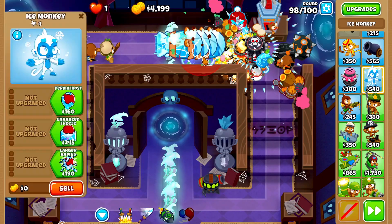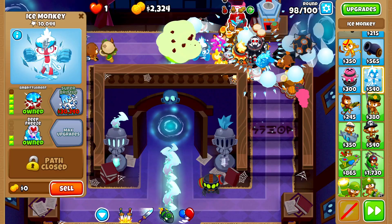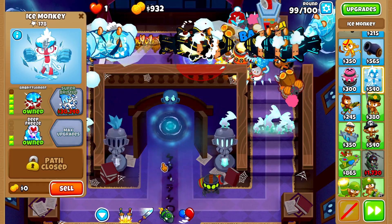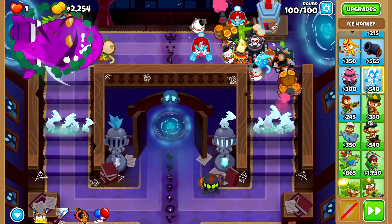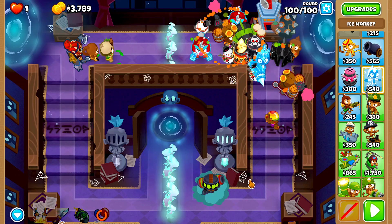We'll place that ice monkey right here, upgrading it all the way up the same pathway as the first ice monkey. Then on round 100 we'll spam our MOAB Eliminator ability and get ready to activate Balloon Sabo as soon as the BAD balloon pops.